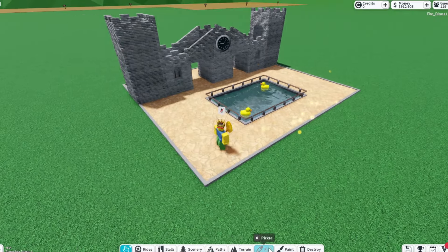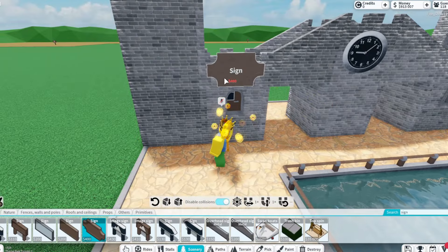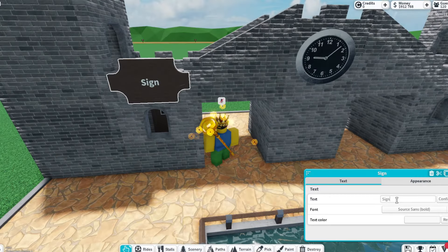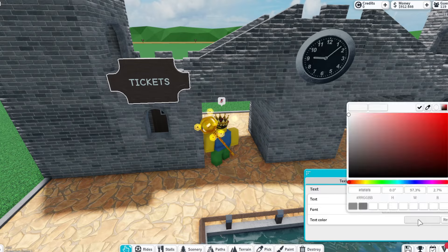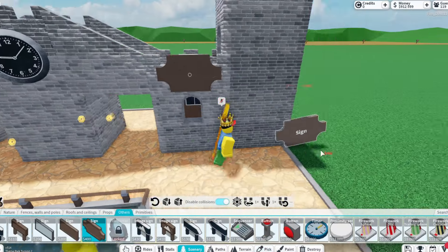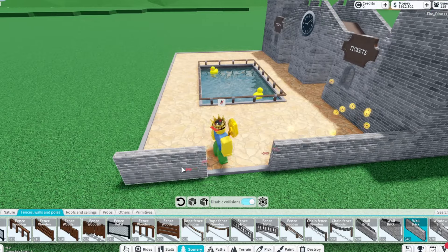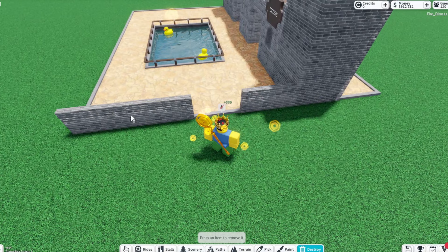Now I've got it to something I like. I'm going to start working on a sign for the tickets — I'm going to go with a wooden sign because I feel like that fits the castle theme better. I'm going to change up the text so it looks a little better, and then make a little ticket sign here. Just to be realistic, I'm going to make another part over here for bathrooms and help.